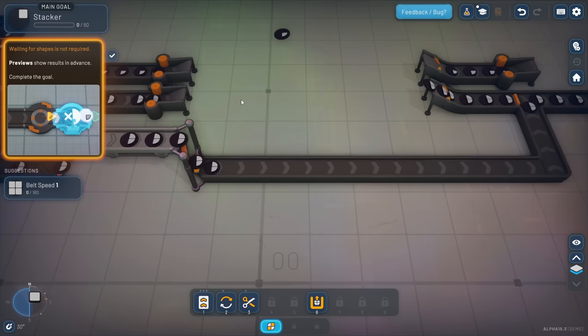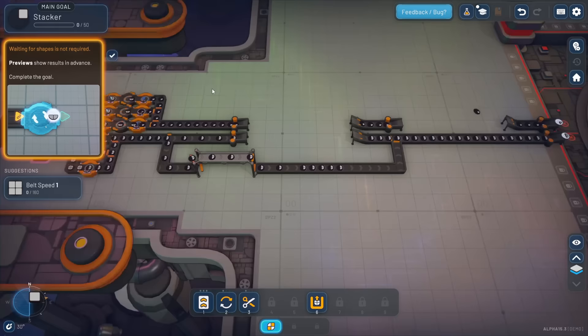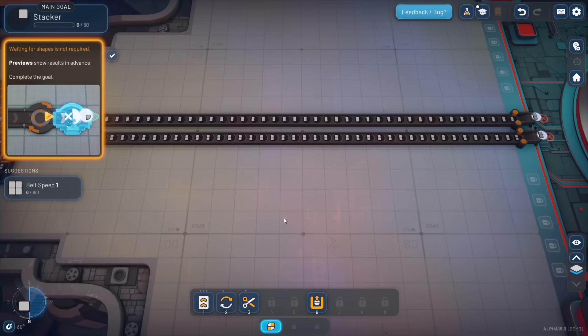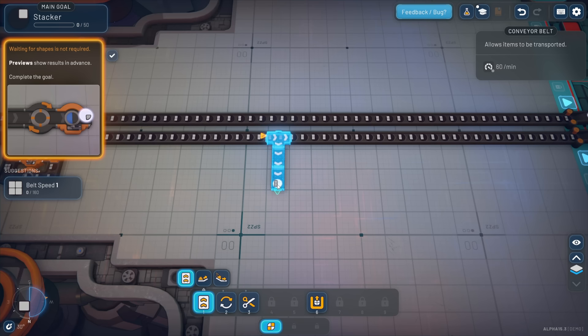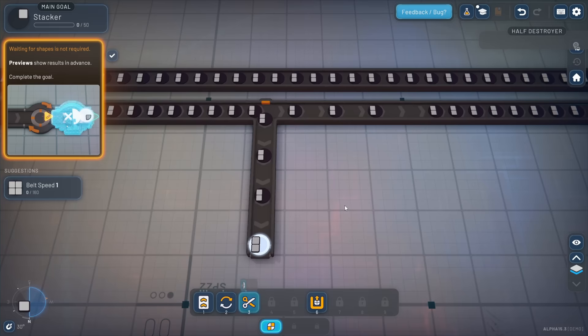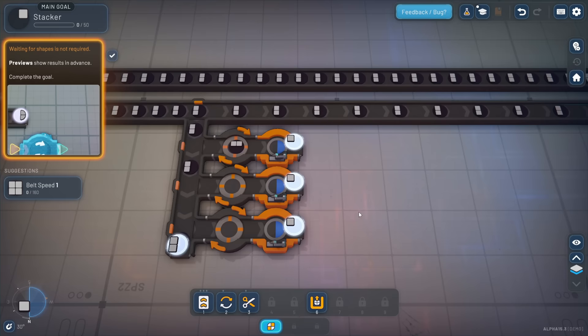We need squares for a belt speed upgrade - that's our side goal. Our main goal is just one little quadrant of a square. Let's switch over to the square side. This time we're going to have to rotate and slice. I'm going to put a slicer - actually I need to rotate first, then slice. These can all go back and those should all count.